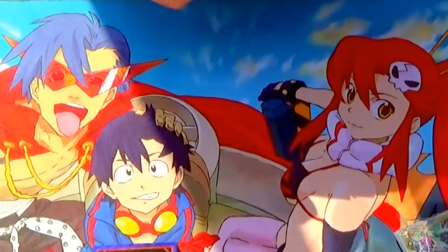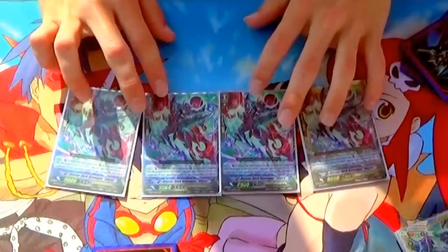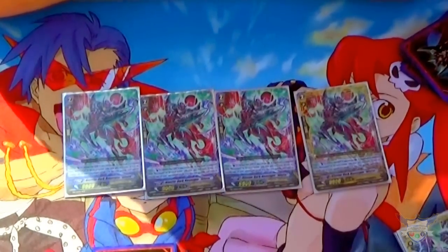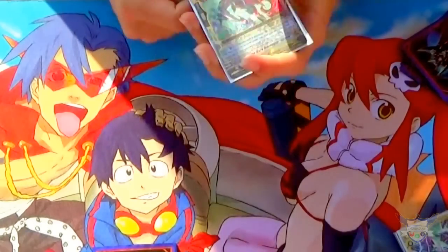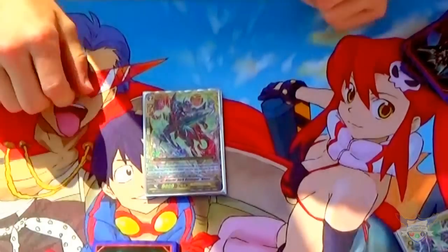For grade 2s, Blaster Dark Revenger Abyss — its skill is on call when placed on rearguard. If you have a Revenger Vanguard, counter-blast 1 and choose one of your opponent's grade 1 or less rearguards and retire it. You don't really use it for the skill; mainly on the turn you stride to Phantom Blaster Diablo, you use it to strip their field even more. But you mainly just run it because it's the mate for the grade 3.